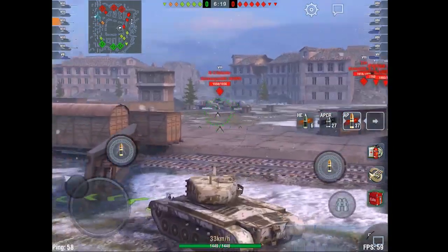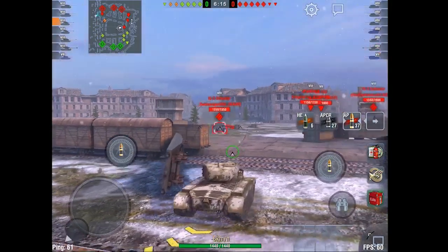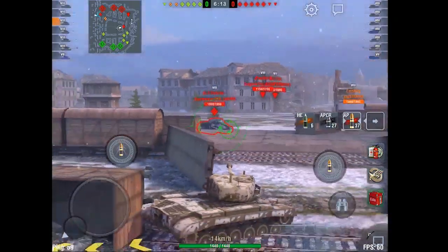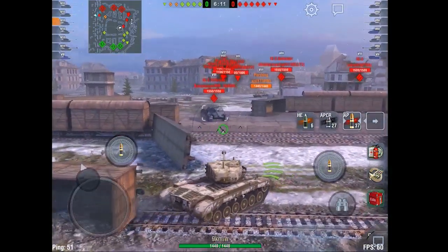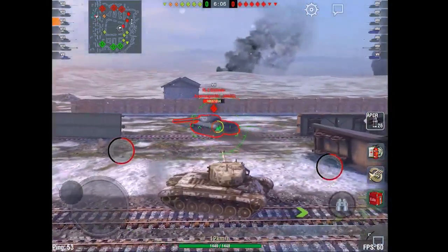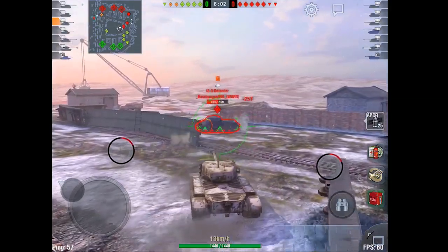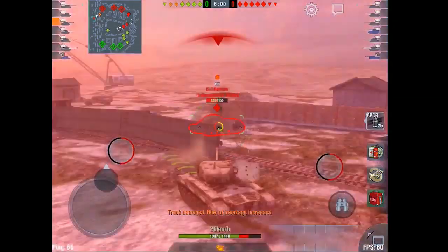I pause there for a second just to make sure nothing was coming, and instead there's an IS-3 Defender pouring in on me. I actually play this encounter with him terribly, but get lucky because there's two of us. When I saw him, I tried to bail out in between those railcars and ended up hitting them instead and then backed into another one.